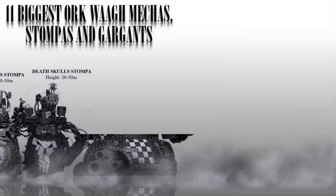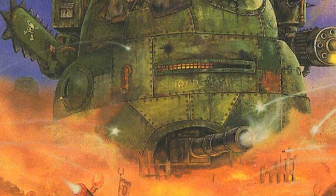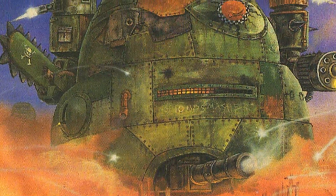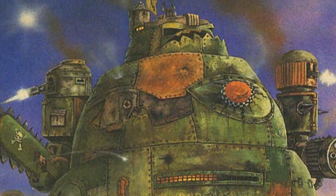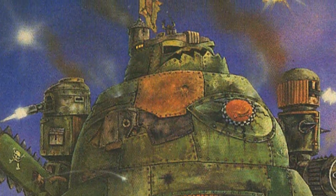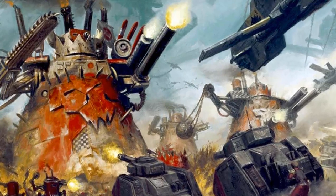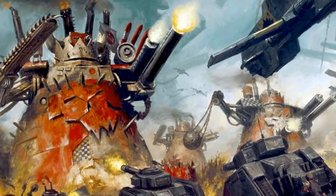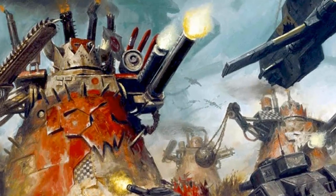Number 10: The Great Gargan. A Great Gargan is an even larger version of a regular Gargan, standing at around 25-30 meters tall, or 82-98 feet, and weighing hundreds of tons. They are often equipped with a variety of specialized weapons and equipment such as force field generators, teleportation devices, and massive hydraulic claws. Although appearing as clumsy war machines, Great Gargans are the equivalent of Warlord Titans of the Imperium.